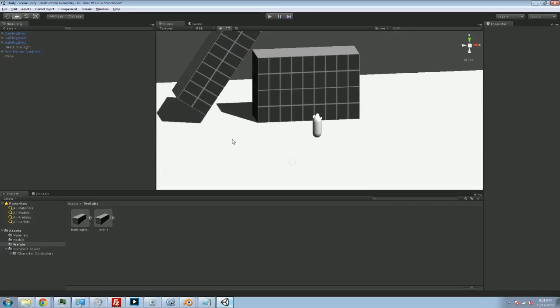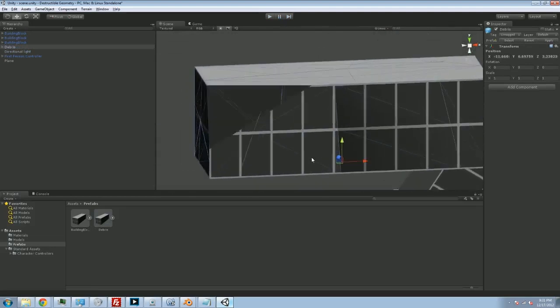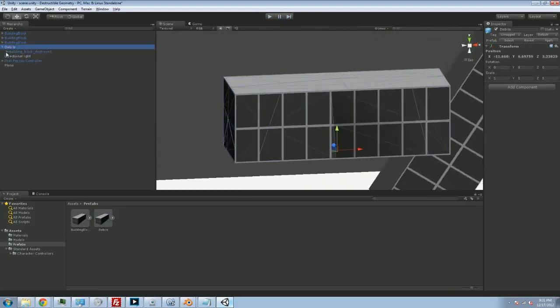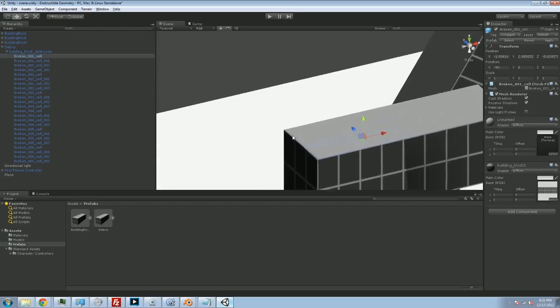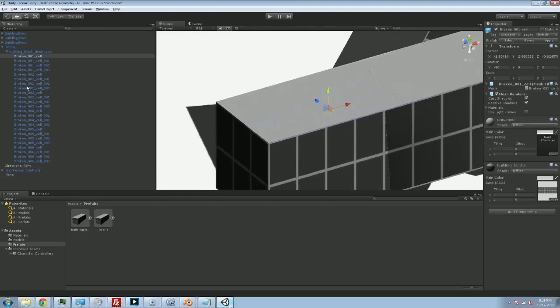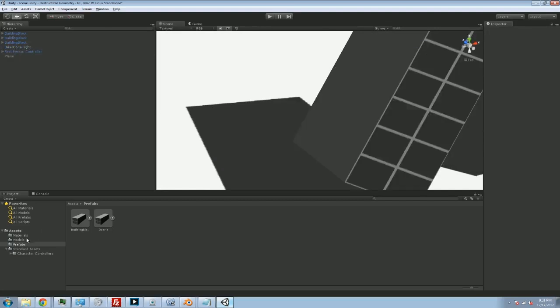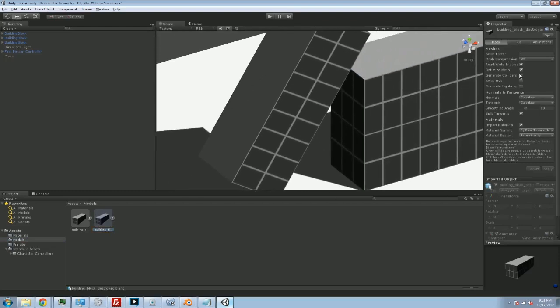That's because the debris pieces are not physics-enabled. What we could do is go into our debris version, open it up, find every single one of these cells, and try to add some sort of box collider around it — but obviously we're not going to do that; that would be incredibly tedious, and the box colliders don't fit properly anyway. What we have to do is go back to our model and our destroyed version, and tell Unity to generate mesh colliders that fit perfectly around the mesh of our individual busted-up components. We're going to turn that on and apply.